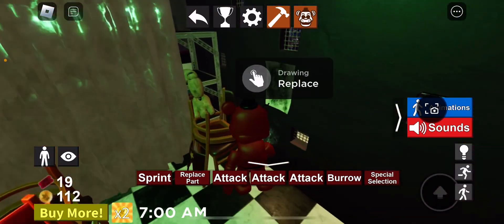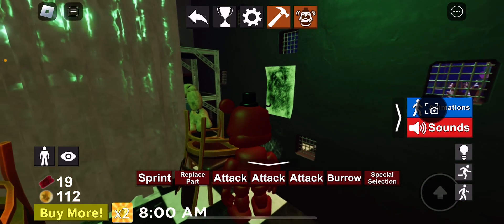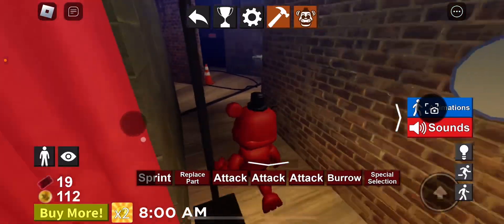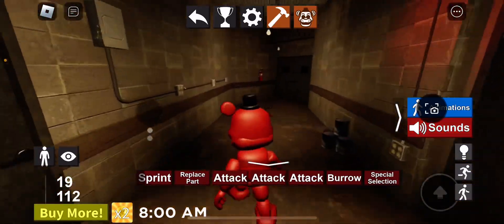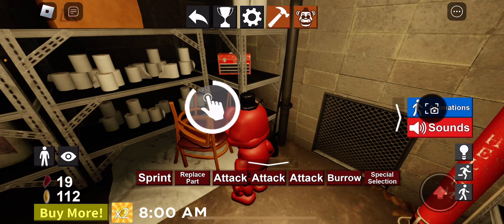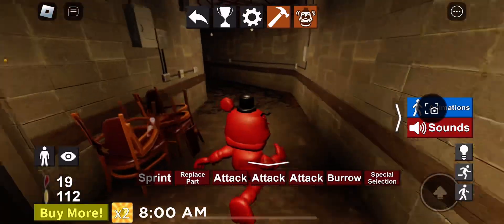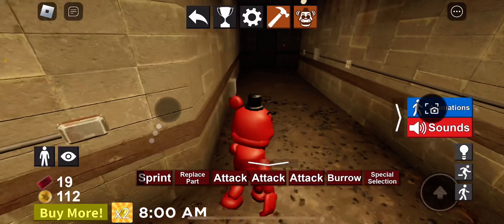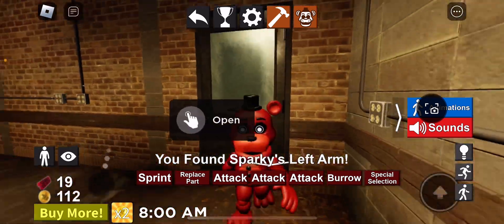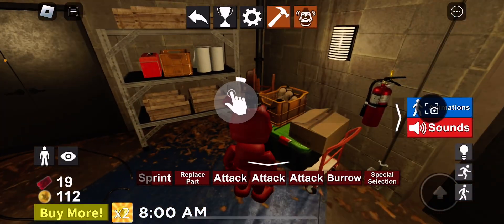First you gotta go over here and there should be a mysterious left leg. You can run over here backstage this way, and then you'll find the mysterious head. Then you run over here, go in this room, and get the mysterious left arm.